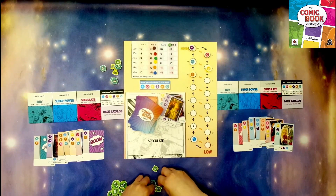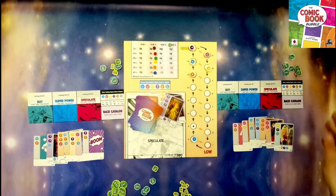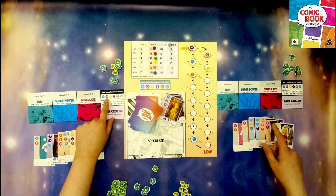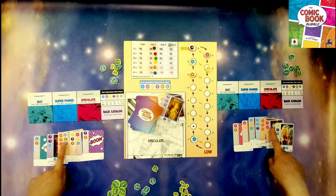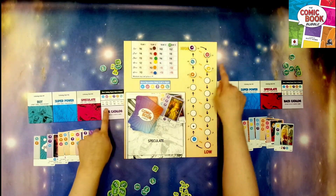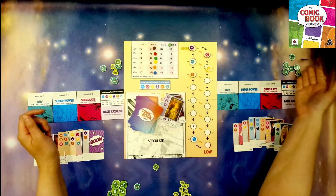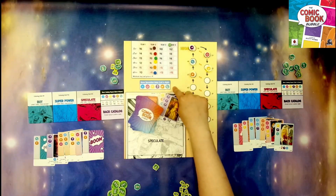Then we move to pink. One player has four and the other has two. Pink is in second place, so the player with four gets $30. And so on and so forth until we've scored all of the symbols.